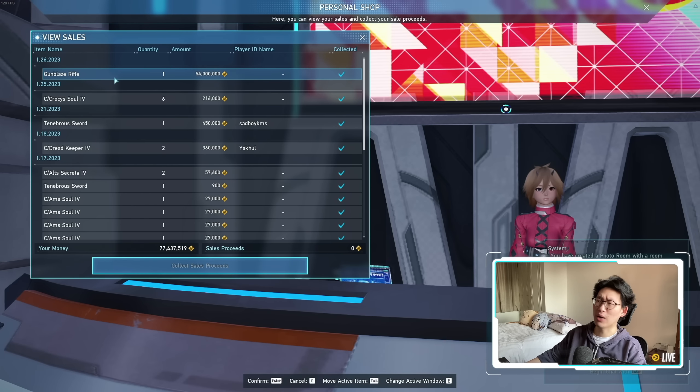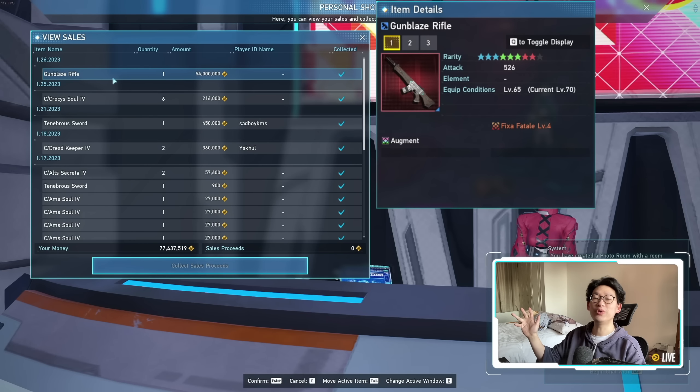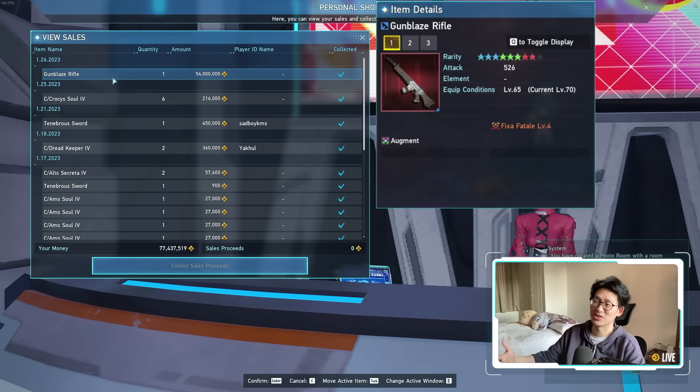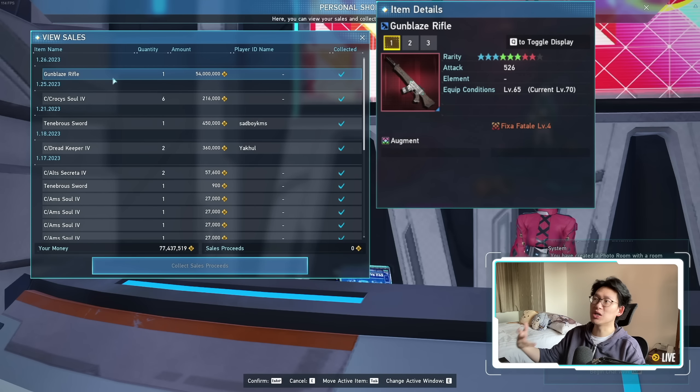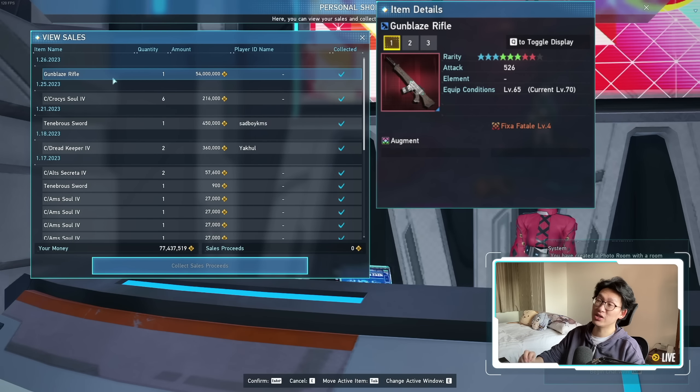For those wondering how on earth I sold a Gunblaze for 60 million: this was because I got a Gunblaze rifle with a Fixa Fatale level 4, which gives you 12% critical hit rate, and Gunblaze by itself gives an additional 10%. So it's pretty much best in slot — almost best in slot. If it were a Fixa Fatale 5 it'd be even better, but it was really, really good, and thus I was able to sell it for 60 million.